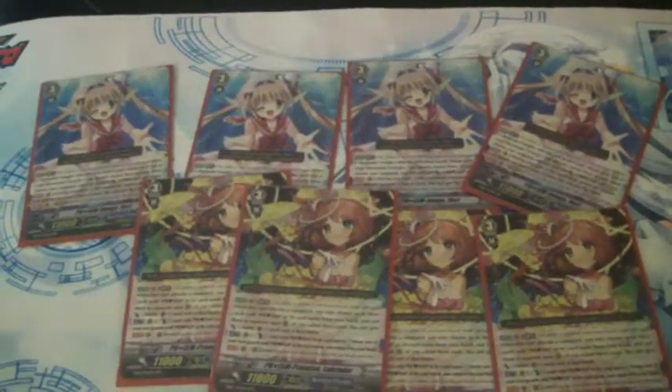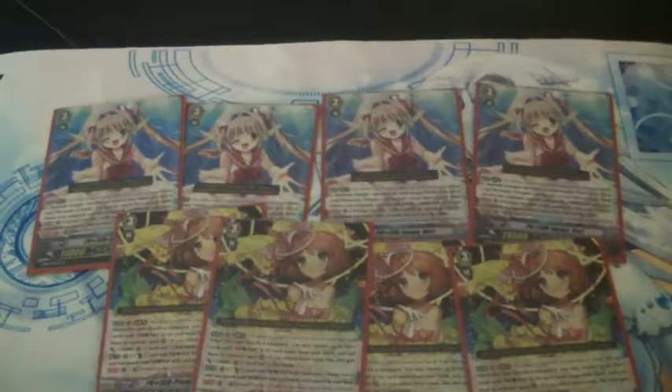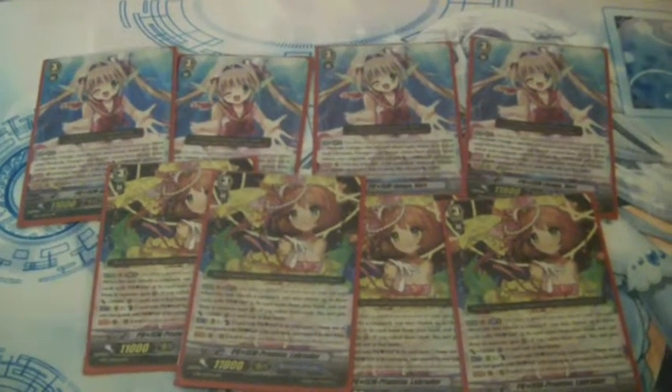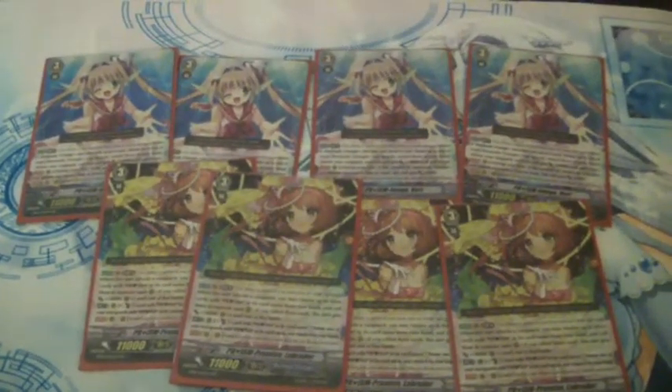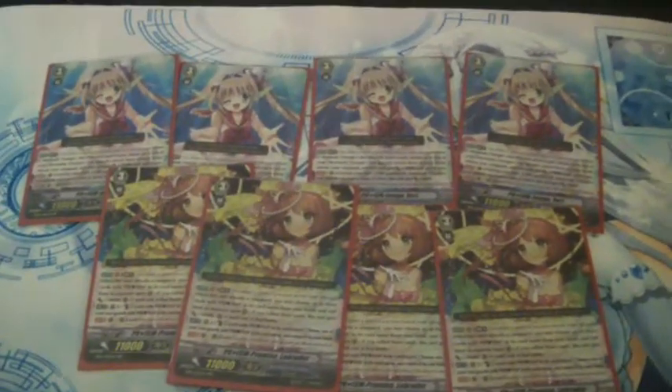This is a really fun deck — break riding is really cool. There are two other forms of Bermuda decks that came with this set: there's the new ride chain, and there is the Eternal Idol Pacifica build. The Pacifica build is actually really good — one of my friends has made it and it's really consistent because you can retain the old bounce-and-draw cards and you don't have to stick to Prisms. I'm probably going to do a deck profile for that and the Coral ride chain as well.